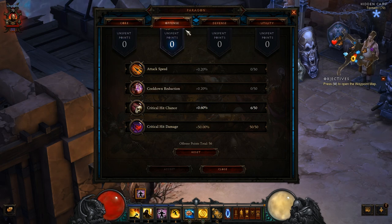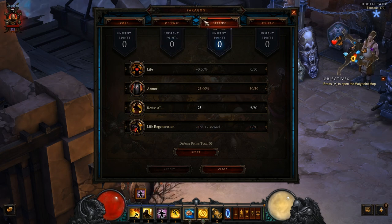On the offense tab, I chose to max out the critical hit damage, which is pretty good — 50% plus. And now I'm spending the points on critical hit chance. On the defense tab, I chose to max out the armor option, not the resist all like I do with every other character. I feel that the monk is actually performing better with higher armor than higher resist all. But that's just my feeling for now, it can change afterwards.